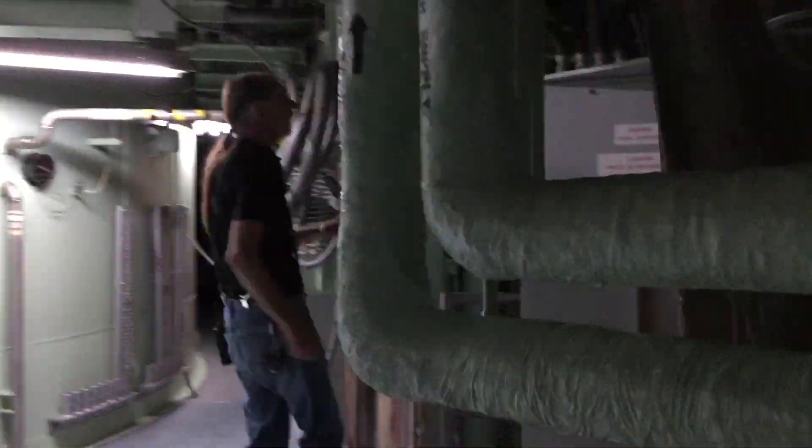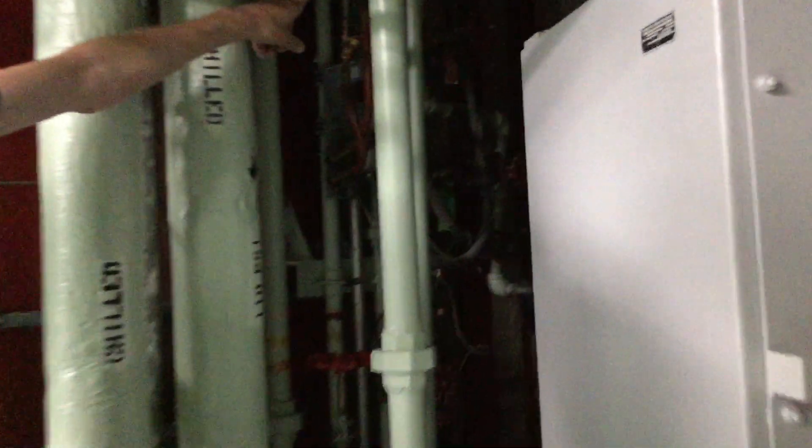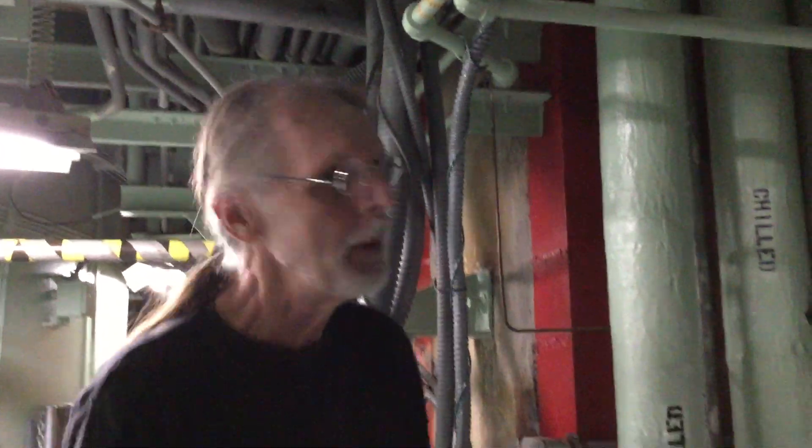It might be a little hard to see up here in the shadows, but there's a plug valve right here. And this plug valve is on the diesel fuel line that comes from the tank on the surface down to the tank on level 7. So that's what the plug valve looks like. Anyway, just a few little details for you on the silo end of the long cableway.